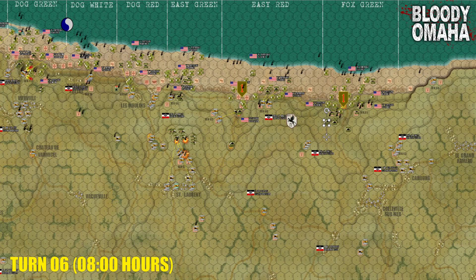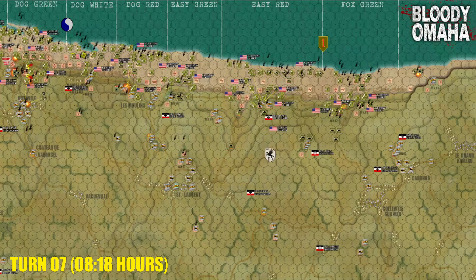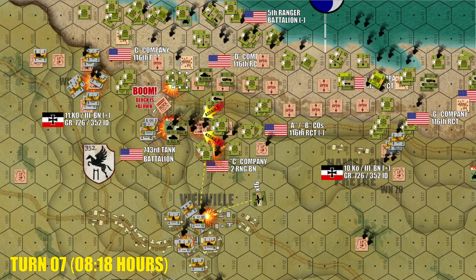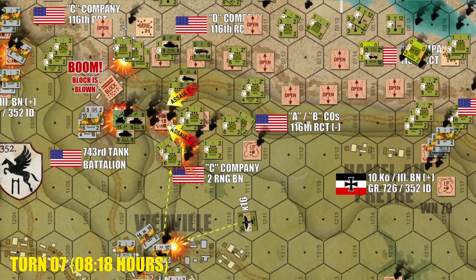Moving from turn 6 over to turn 7, we are looking at another big block that has now been blown open by the Americans, here at Vierville. It took three platoons of engineers to get it done — three rolls on the engineering table — but apparently at least one of them succeeded. Things aren't going completely smoothly for the Americans; a Panzerschreck section has managed to torpedo a platoon of Shermans, giving us some American wreck counters on the table. But Captain John Miller has finally managed to carry that assault — it took two tries, but Widerstandsnester 71 is finally empty. They took that bunker, and the guns have started to fall silent here over the majority of Dog Green.